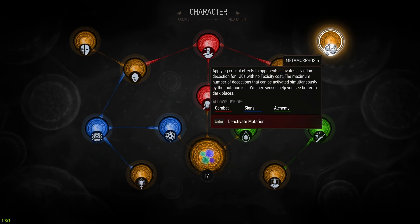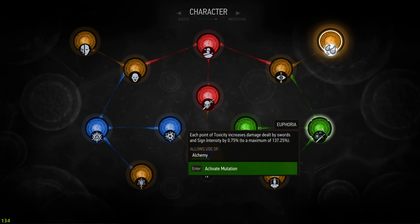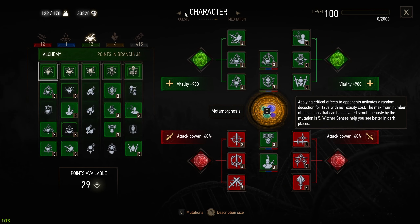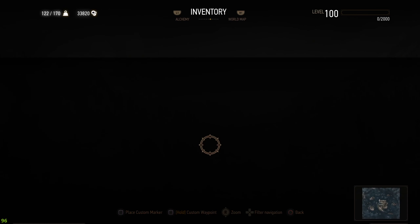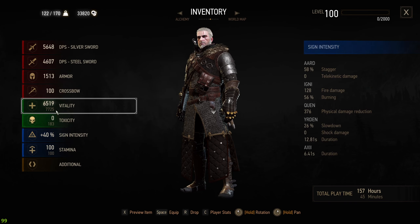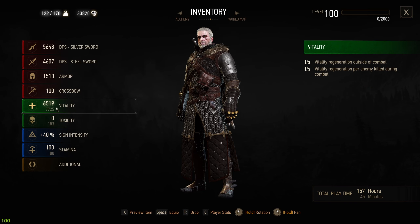This build is a bit different — we're using Metamorphosis instead of Euphoria. Euphoria is mostly the main go-to, especially with the Bear School armor, but Metamorphosis is probably the second best alchemy mutation you can have in the game — and the reason for that you will see in a couple of seconds. Going to the build stats, we have 5,000 sign intensity at 40% and vitality is currently at 6,000, but that will change soon.